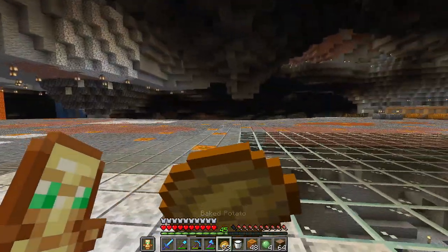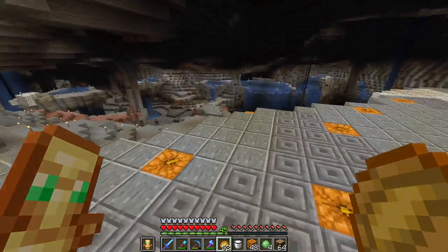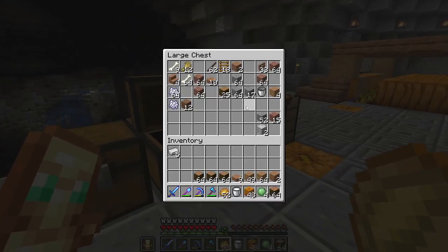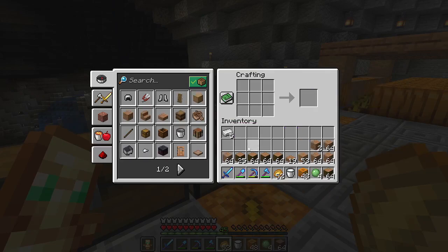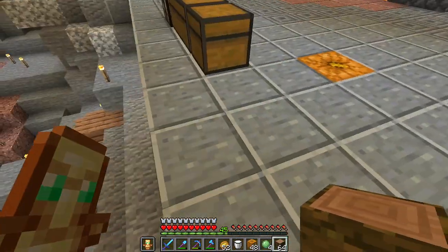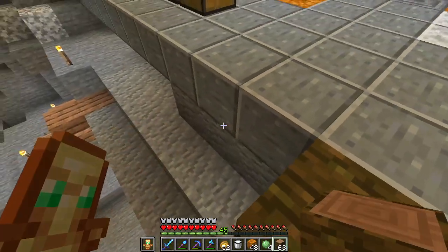What we're gonna do is build a platform out this way over the large abyss here. There's plenty of jungle wood over here for me to work with. So to start with, let's figure out where we want to set this up — I think right about here should be fine.